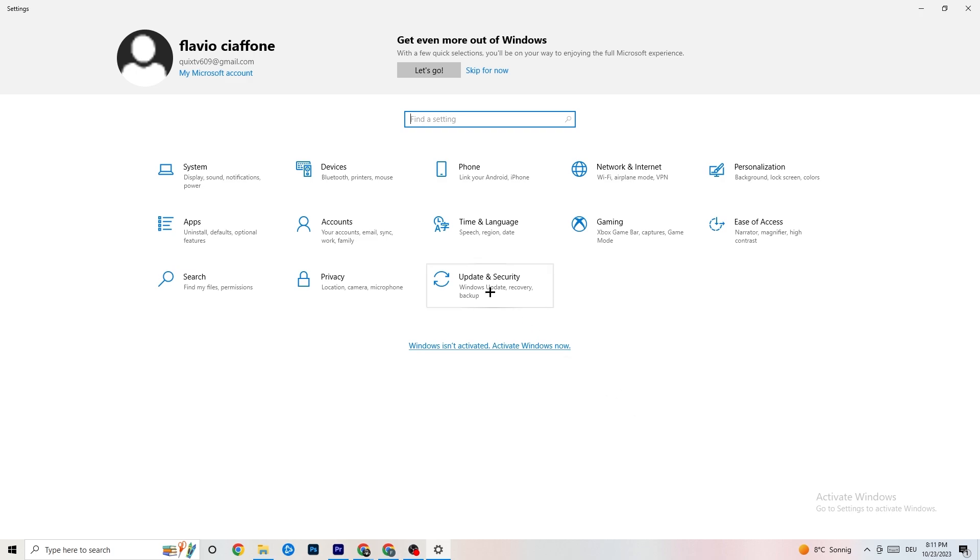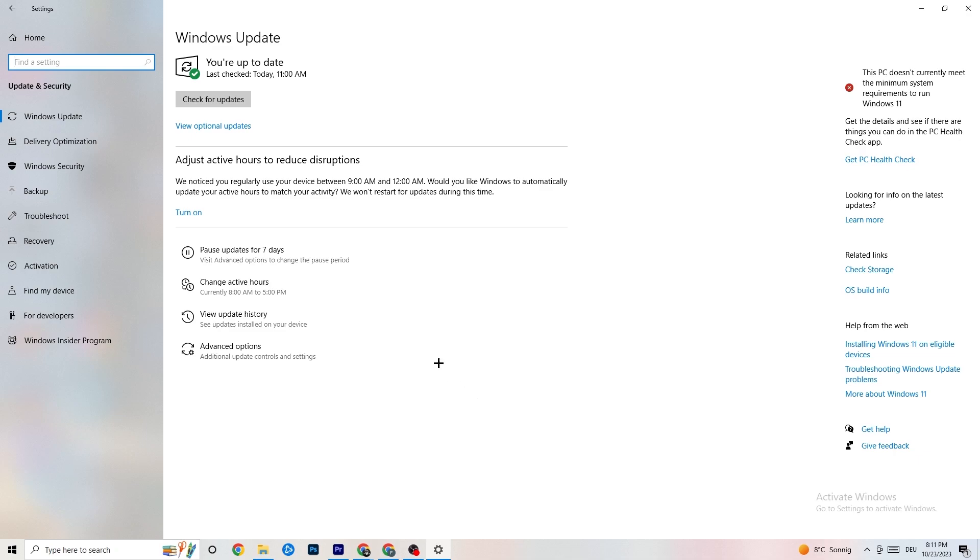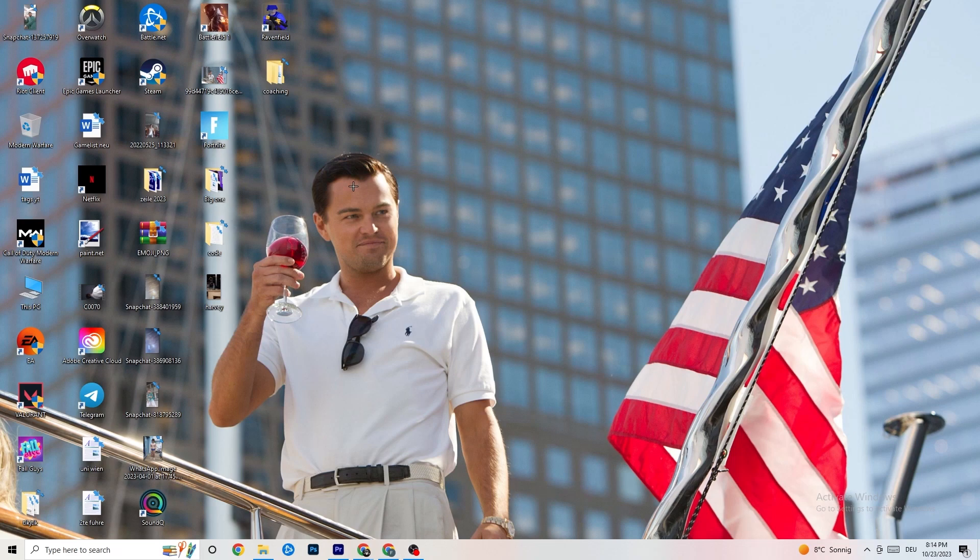Go back to the main Settings and click on Update and Security, then stay on Windows Update. I really recommend you check for updates and update to the latest version of Windows, because this will improve your system's performance and help with every issue you're currently having.